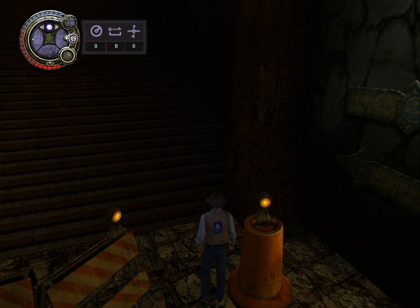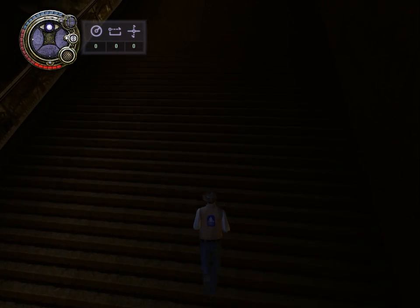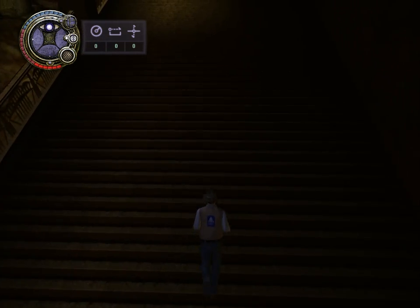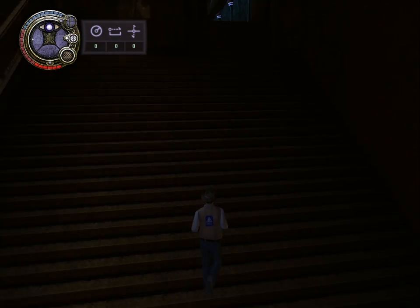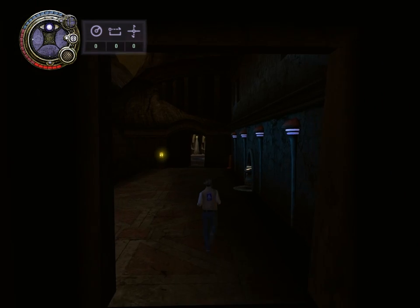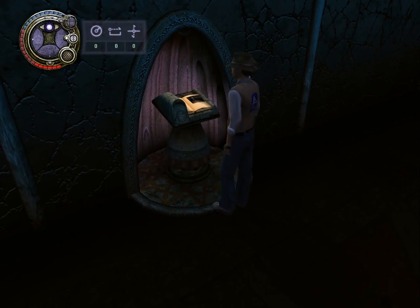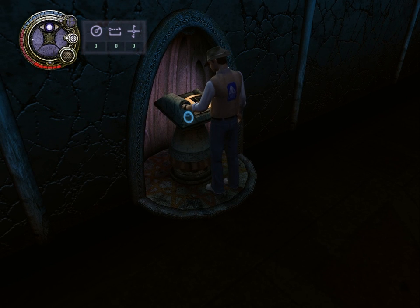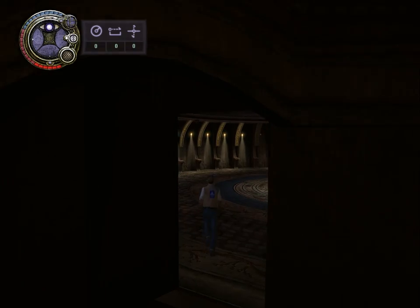On this side there's a staircase. Let's climb it. According to what we saw on the map, this should lead us to the palace. We find another nexus terminal here, so let's register our key so that we can link here via nexus should we need to in the future.